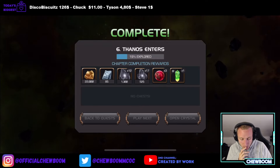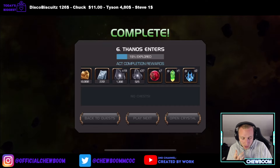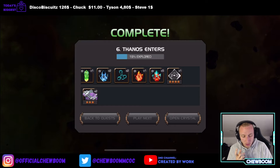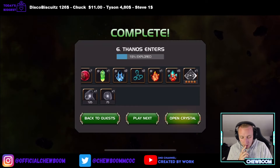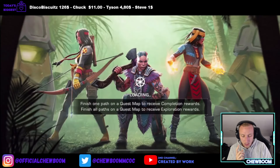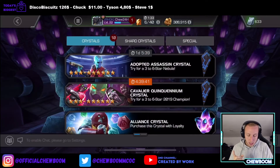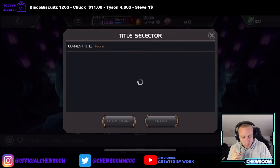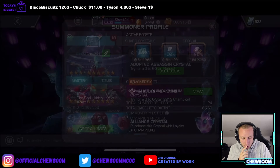Yeah, there we go — chapter completion and the Act completion as well! Lots of units, a 2-to-3 4-star rank-up gem, 2 3-stars, a 4-star, 5 premiums, and tier 1 alphas. That is really really good. And also we got a new milestone — Proven. Our daily crystal is now upgraded, although we're never going to be able to open it.